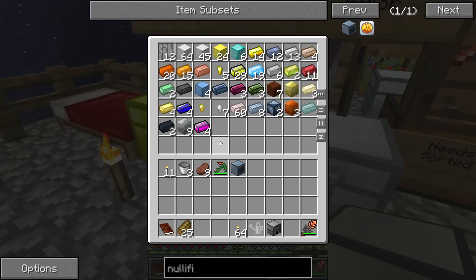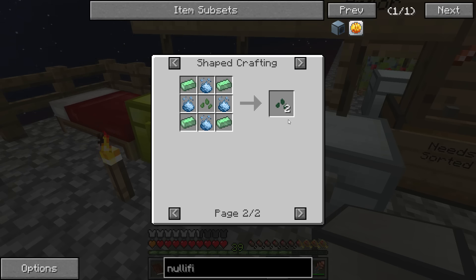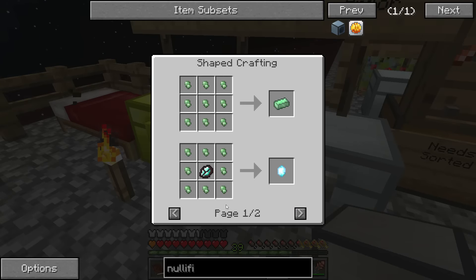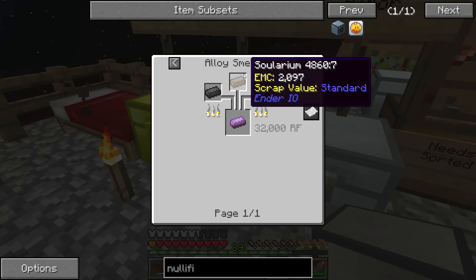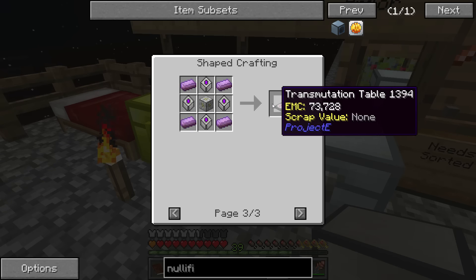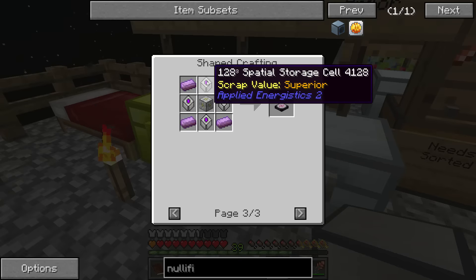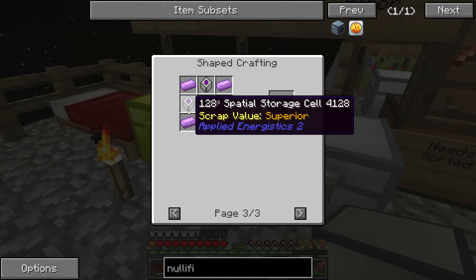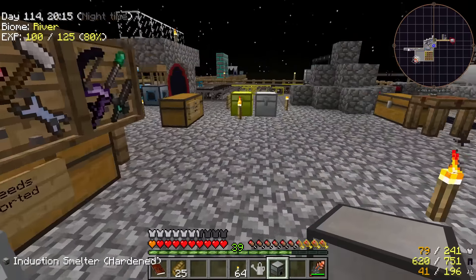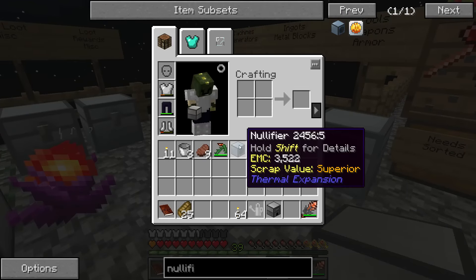There's something else that I'd need the alloy smelter for specifically. Pulsating iron can be used to create pulsating crystal, and the pulsating crystal can be combined in an alloy smelter with solarium and dark steel to create dark solarium, which is one of the ingredients I'll need to create a transmutation table. In default Project E the transmutation table just requires stone and obsidian, but the recipes have been modified here. I definitely want to work towards getting started with Project E and making that transmutation table.